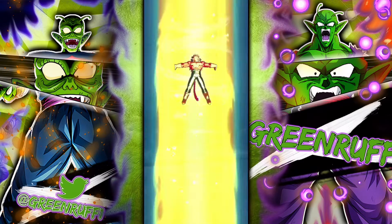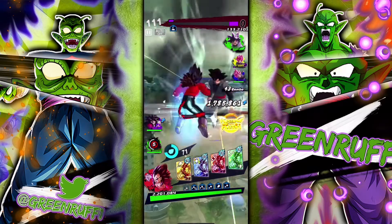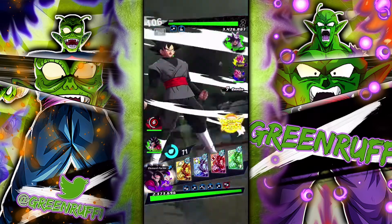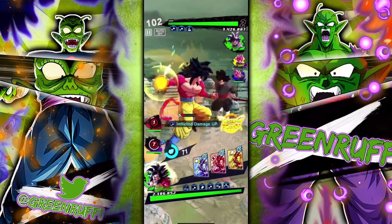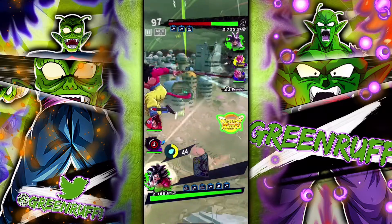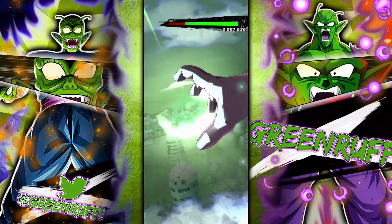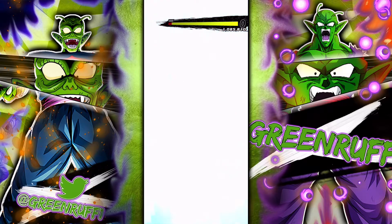Another thing I want to talk about is the rhythm — you really want to pay attention to the time count. As you can see, the green Goku had five. I try to keep about five time counts away from each of the units because a standard combo usually takes about five time counts. So after you're done with your combo, you have the next person in line and you can keep doing that repeatedly. You're basically in a loop with this type of rhythm, so keep a spaced-out time count — about five time counts from your other units — so you can keep looping.